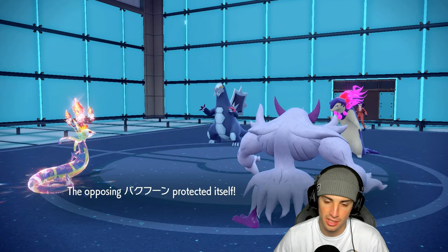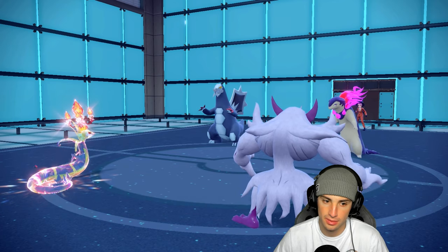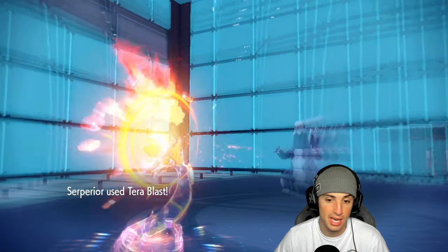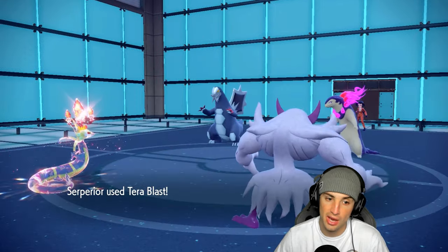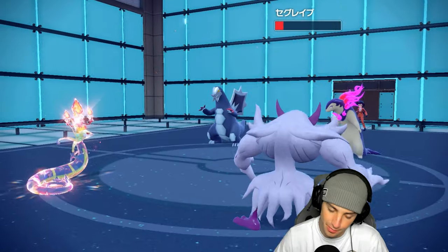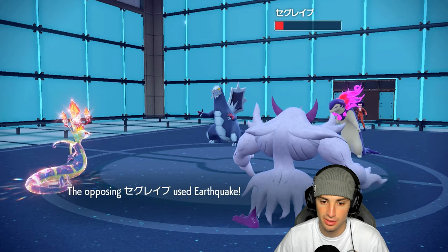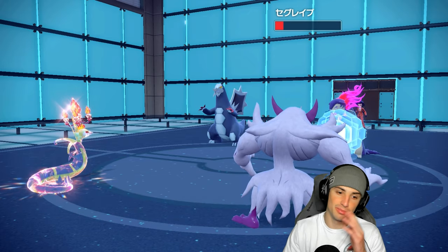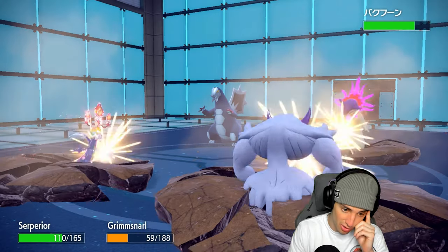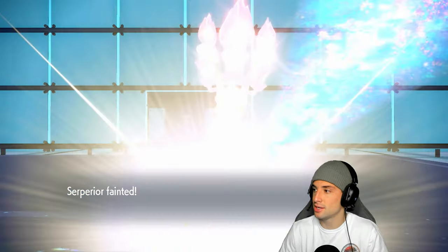Typhlosion protects — fine. Can Serperior outspeed? It gets a plus two Special Attack and a crit — but doesn't KO! Then Typhlosion gets Thermal Exchange activated. We have to say goodbye to Serperior. I was really hoping that would KO. Serperior is gone, and Grimmsnarl might be going too — not looking good.